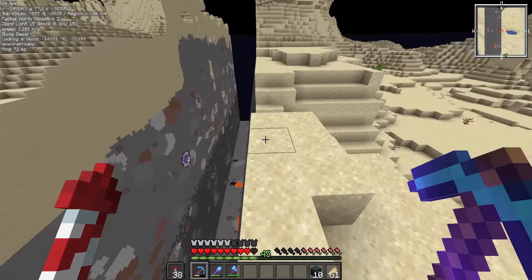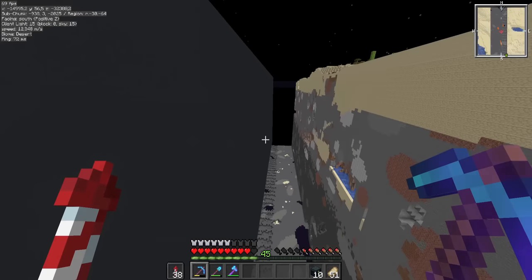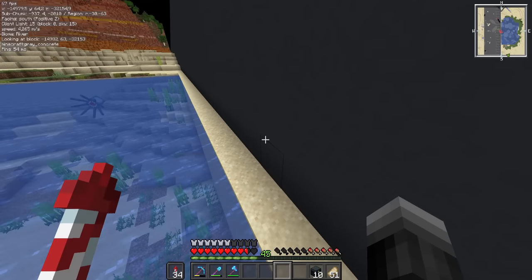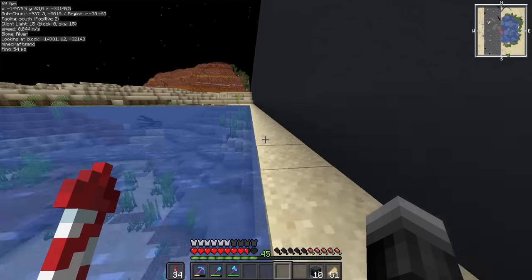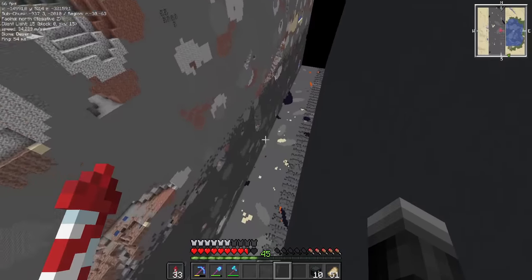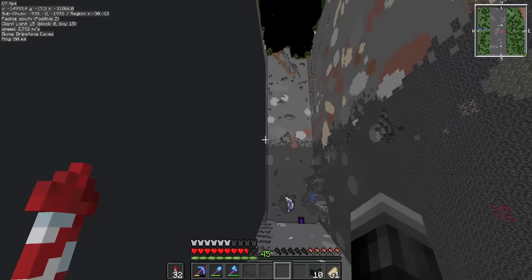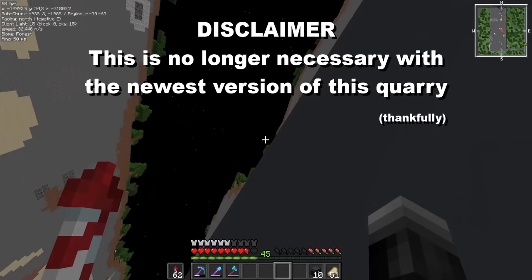Another thing you've probably noticed is this giant wall of concrete, which is here to generate the first initial wall of blocks. For example, if I didn't have this concrete wall, all of this sand would instantly erode away and we'd be left with a lot of water flowing into the quarry trench. I used falling block conveyors to deliver all the concrete powder to this wall, then used a flying machine with a water source to convert it all into solid concrete — so we have some initial protection from wall erosion.